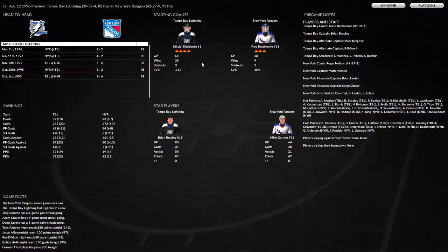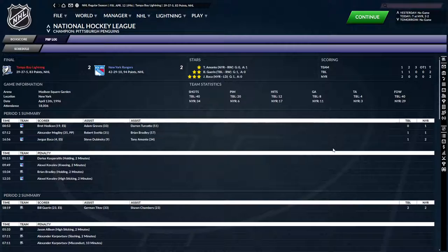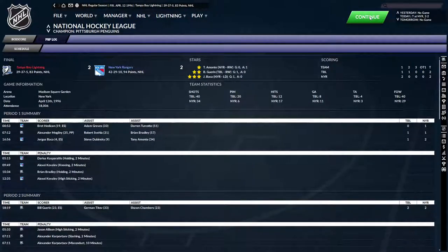Nikolai Bibulin is in net for us; Fred Brathwaite is in net for the Rangers. We tied 2-2 — not too upset about that against a pretty good team. We outshot them 40-34. The Rangers scored first, then McGillney scored his 35th on the power play to tie it. The Rangers took a 2-1 lead after one; in the second Bill Guerin scored to tie it at two after two. Nobody scored in the third or overtime, so we tied 2-2.